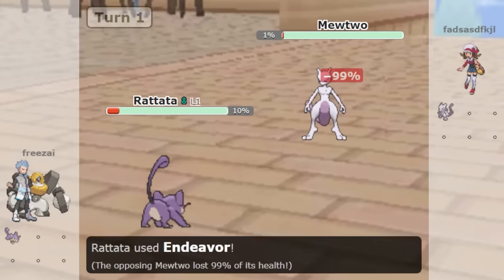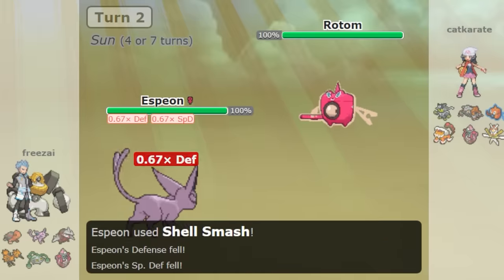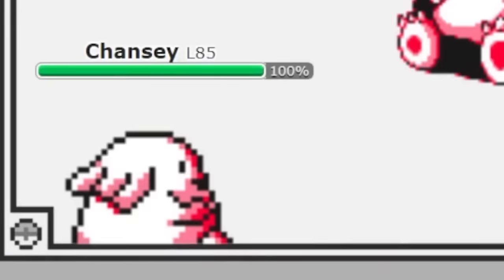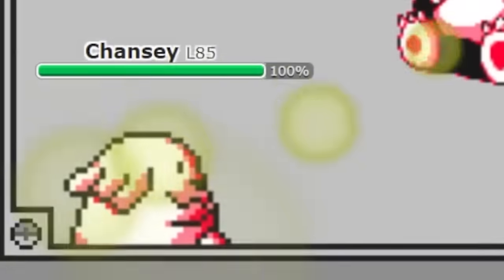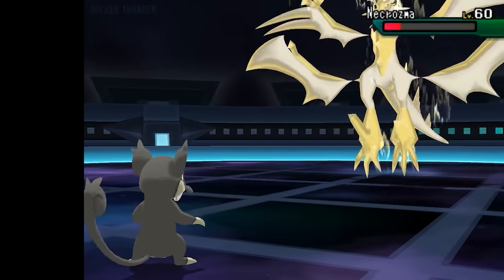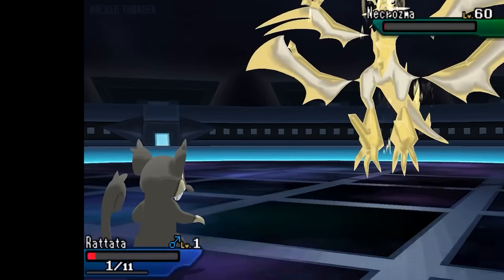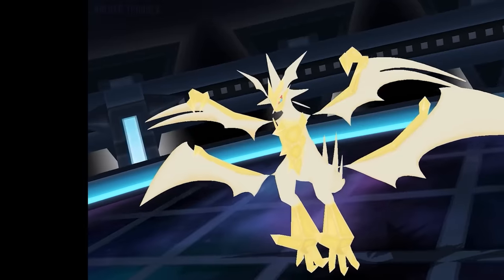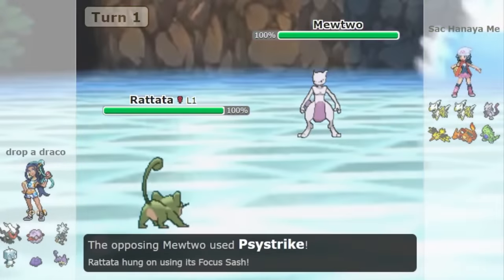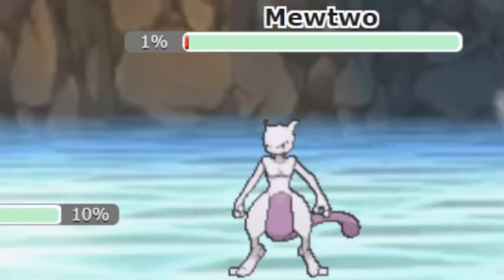A level 1 Rattata can beat even a level 100 Mewtwo, but there are other deep cut Pokemon gimmicks that even experienced players won't know. With a Focus Sash, you live any attack on 1 HP, and you Endeavor to lower your opponent's HP to your HP, which is 1. Then on the next turn you use Quick Attack to outspeed Mewtwo and get the knockout. That is the most famous example of a Pokemon gimmick — a strategy that isn't generally good but can work well with a surprise.